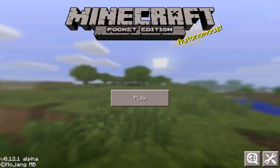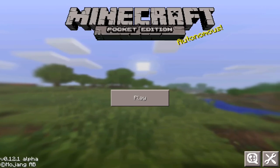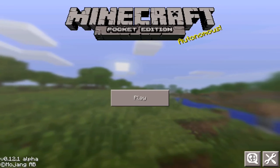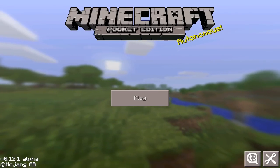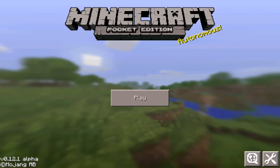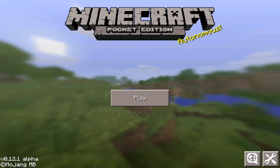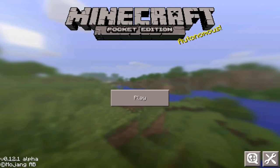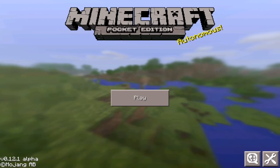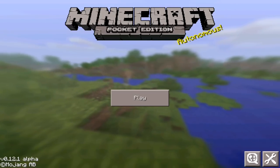This is possibly the best mod out there right now for 0.12 and it is the shulker mod. If you guys don't know, in Minecraft PC there's a new hostile mob in the end cities, located in the end dimension in 1.9 of Minecraft PC. This is a mod that replicates that and it's so cool. I love this so much and I want to thank the mod creator — his link will be left in the description down below. This is just insane.